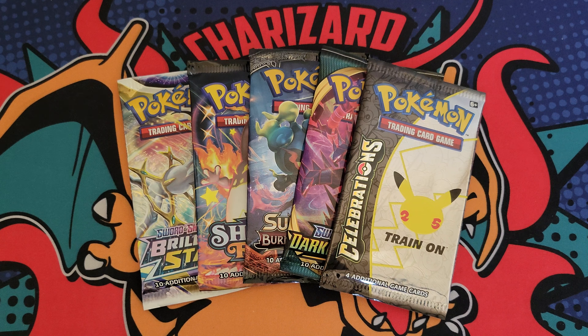I'm gonna start it off with Celebrations. Here we go — Palkia, Cosmog, Groudon is the third card, with a Solgaleo. Just a dud pack, but at least someone can get a code.